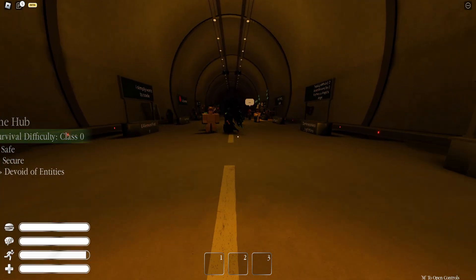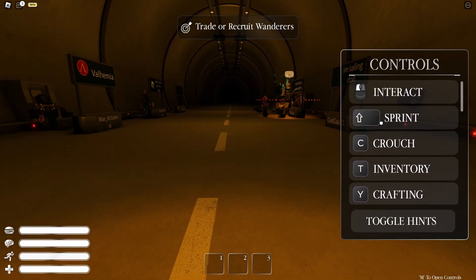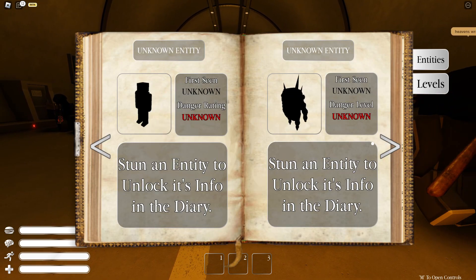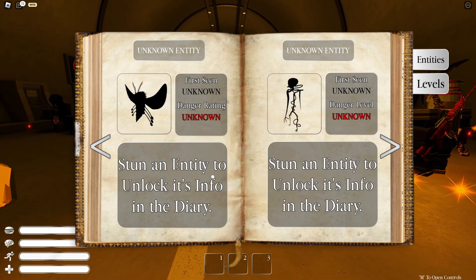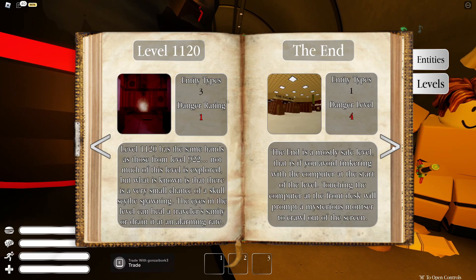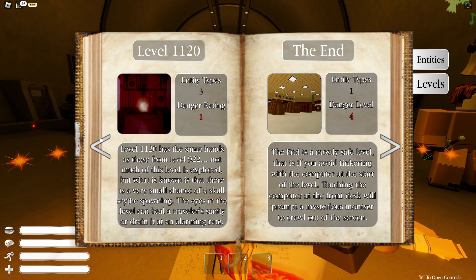Fact number three: there's actually a diary that acts like a small wiki. If you look at the controls inside the backrooms, at the very bottom it says U to open up the diary. If you press U, it acts as a small wiki showing you all of the entities — you need to stun an entity to unlock its info inside the diary. It also shows you all the levels you've unlocked, exactly how many entities are inside each level, the danger rating, and everything about the level.